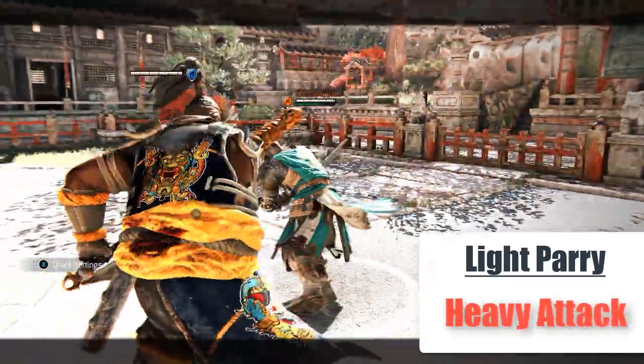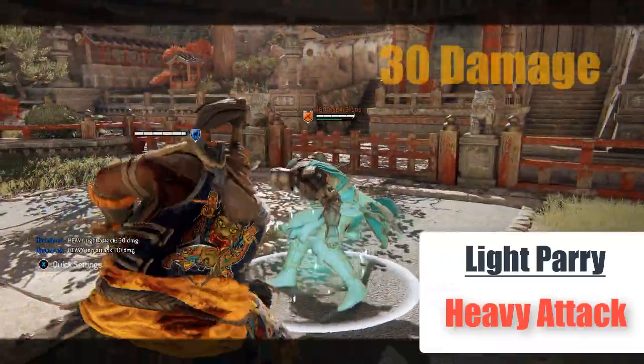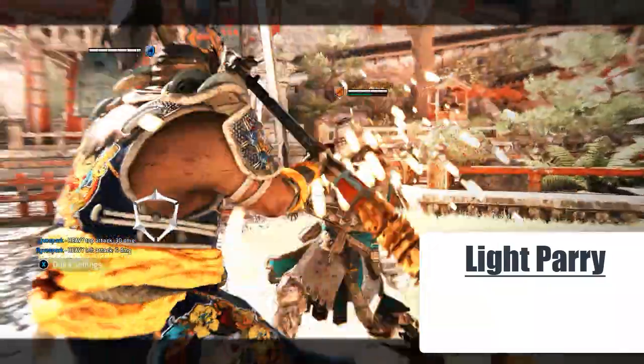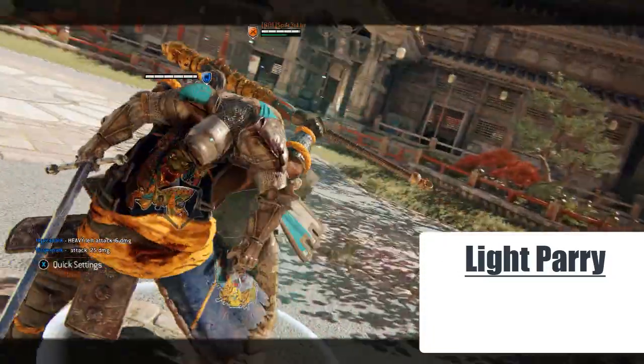A light parry can be followed up with any heavy attack from any direction at 30 damage. It can be top, it can be side — the damage is exactly the same. You can also try to follow this up with a heavy feint into Demon's Embrace at 25 damage and some life back, but this is not guaranteed.